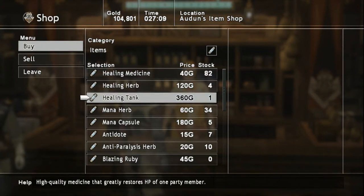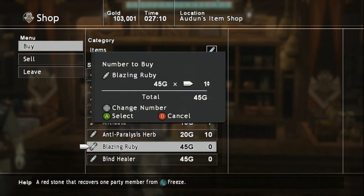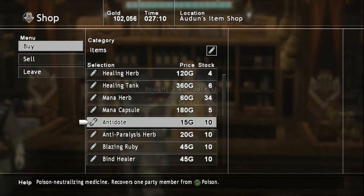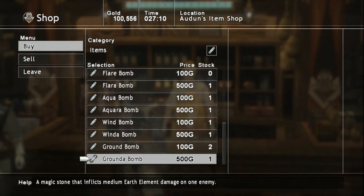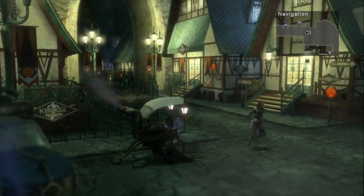There are healing items available, so go ahead and grab just a few of them if you need them, and get some Blazing Rubies — it's always good to have a few of these. Antidotes, all that — you never know what's going to happen. It's really easy to use an item to cure anything; if you get infected with something, all you gotta do is use an item to quickly get rid of it.